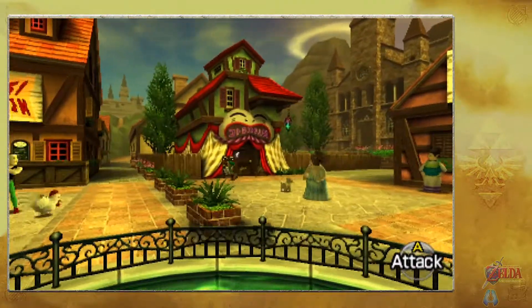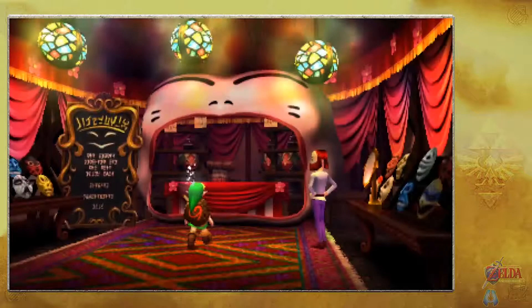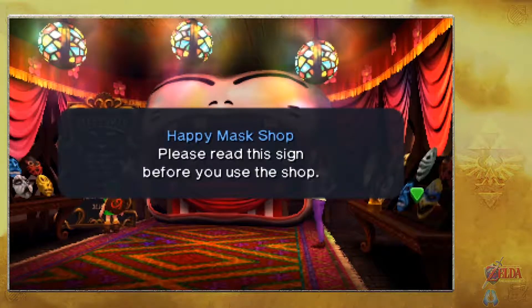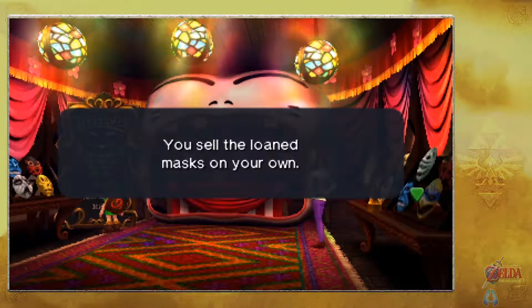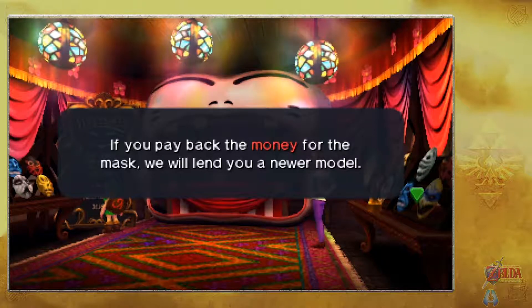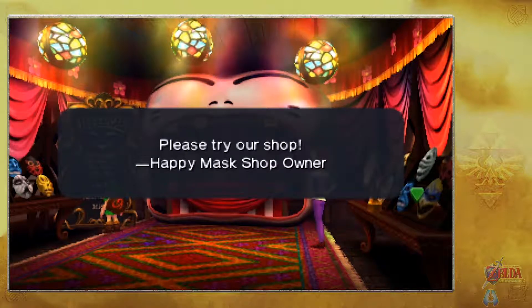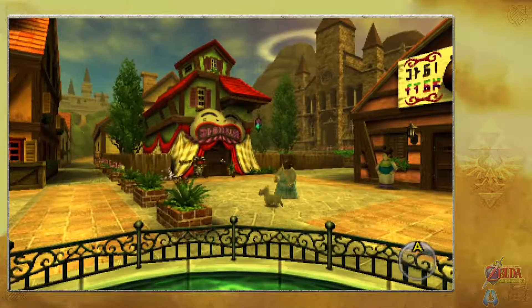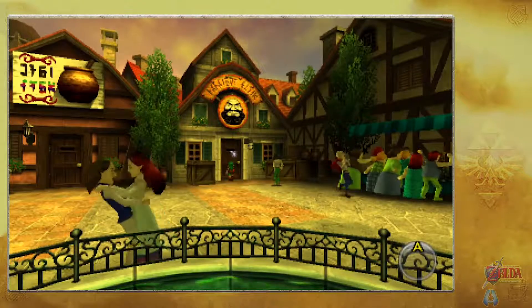Next we check out what looks like a shop — it's the Happy Mask Shop. The sign explains they don't sell masks but lend them to you; you sell the loaned mask on your own, pay back the money, and they'll lend you a newer model. Each model can only be sold once. It's basically a trading side quest, not open just yet but we'll come back. There's also a potion shop, but I don't have a bottle, so it's not a big deal yet.